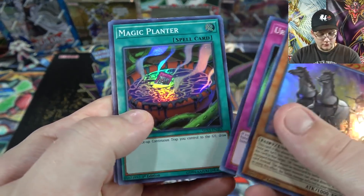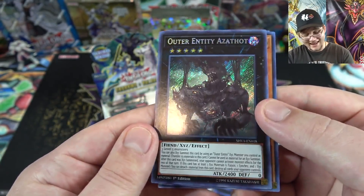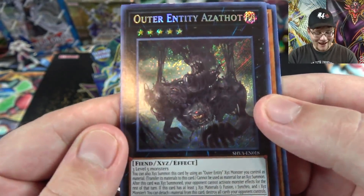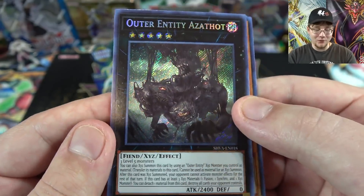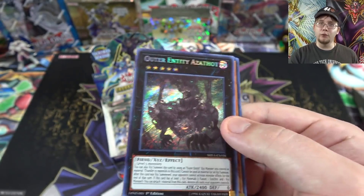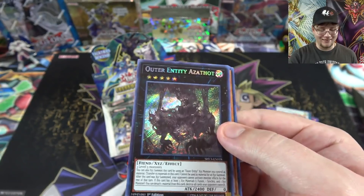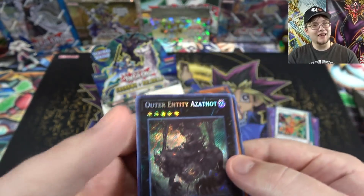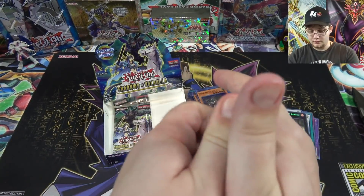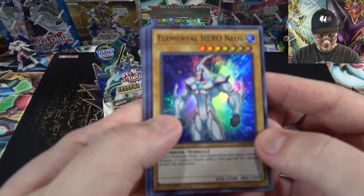Fortune Chariot, Magic Planter, and we got another Outer Entity — this one is Azathot. There were already jokes about that name when we got the spoiler. It's another one of the Entity cards — I mainly love them for their artwork, they're kind of creepy yet cool. It's something different for Yu-Gi-Oh. When the game first started there were a lot of actually terrifying monsters, and I miss that. If it's called a monster card it should look like a monster.